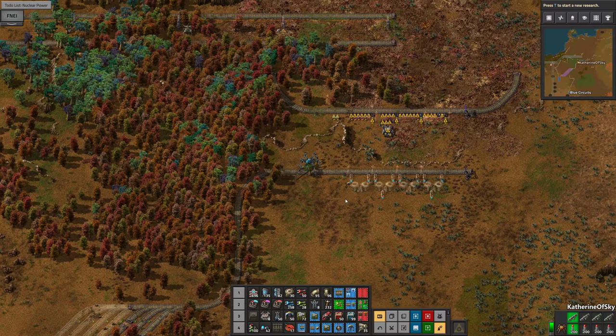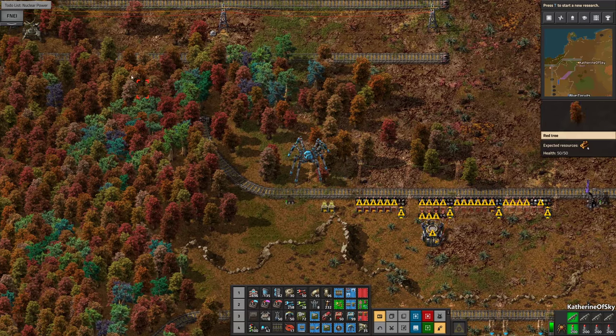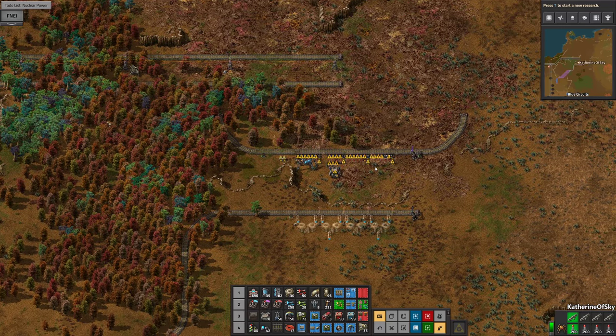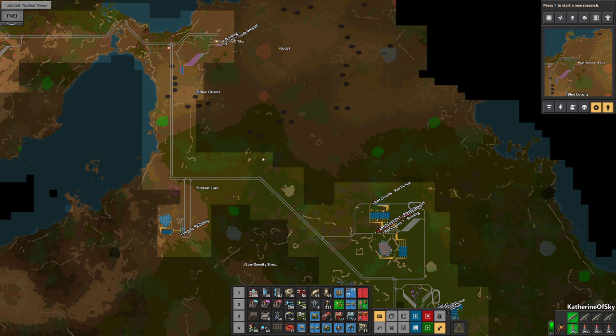Greetings and welcome back to Factorio. I'm Catherine of Skye and I'm here in our Spidertron. Last time we started to build the station for what will become the Blue Circuit Arena here.